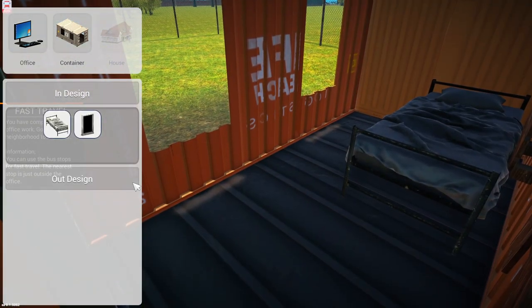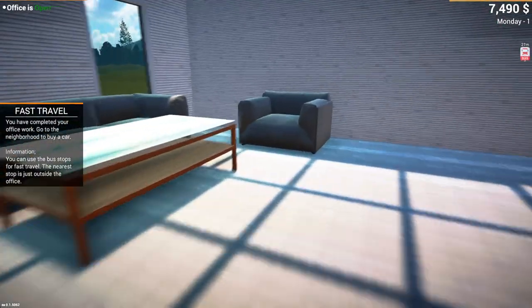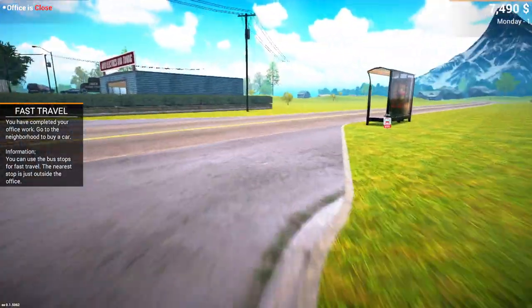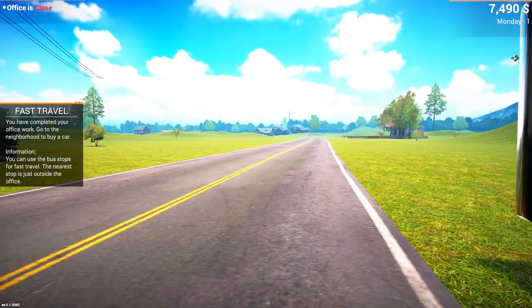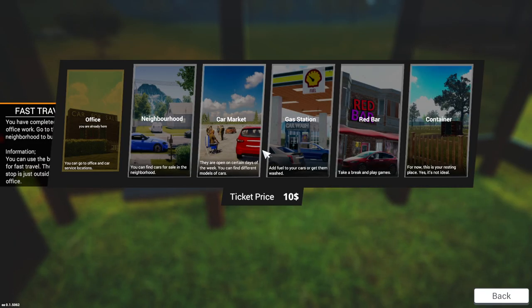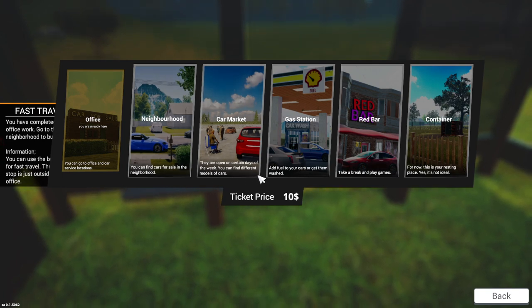We live in a container - no worries. We've got seven and a half grand. I don't like the swaying. All the graphics are on maximum. You can find cars for sale in the neighborhood. The car market - I imagine they'll be cheaper there.